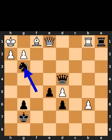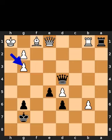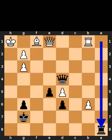Black plays knight to g3, check. White takes the knight on g3 using the pawn. Black plays rook to a8.